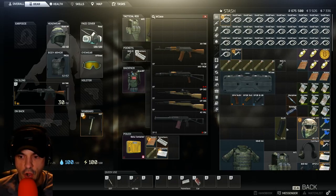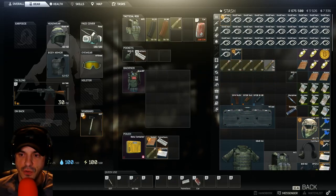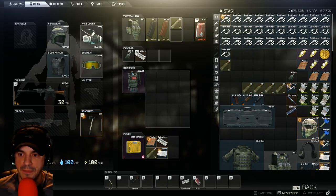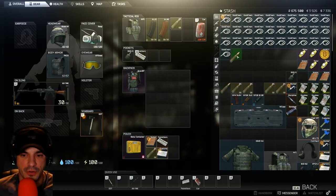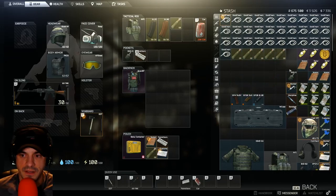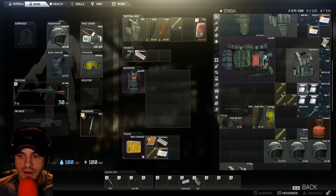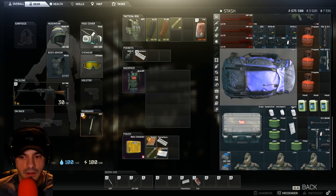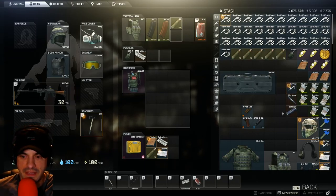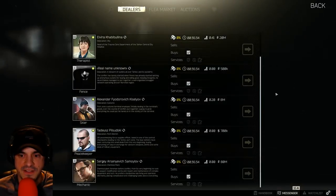Now that we have the gun case, let's get ourselves organized. This is trash that needs to be sold. We've got all our ammunition up there that's of relevance. We're not going to put this stuff in here. I'm surprised the DVL is that long, to be honest. We'll leave the inventory up here for now and just go ahead and sell those bits.